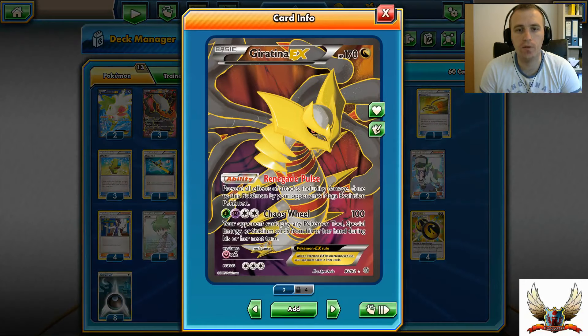You can also attack with Giratina's Chaos Wheel - either by attaching two Double Dragon Energies, or just with Double Dragon Energy and a Max Elixir - which can lock your opponent from playing any kind of Special Energy and Stadium cards, and also Tools from their hand during the next turn. Giratina can also help against Mega Evolved Pokémon because it has the Renegade Pulse ability, which prevents your opponent's Mega Evolution Pokémon from attacking you.